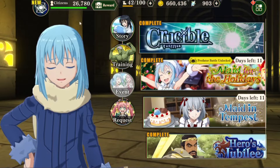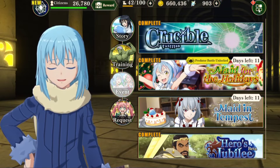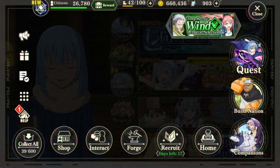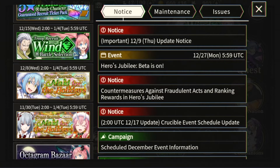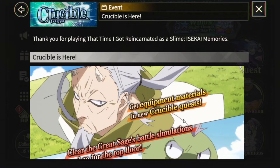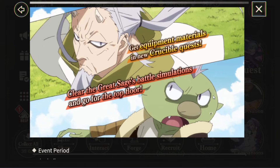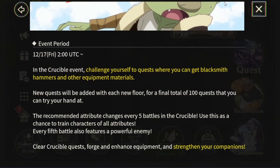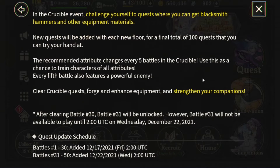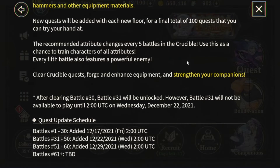That's it for the current Crucible — you can tap in and do it now. They are bringing another 30 stages before the end of the month. According to the notices section in-game, this is for That Time I Got Reincarnated as a Slime — you'll earn equipment materials and new crucible quests by clearing battle simulations and going for the top floor, giving lots of blacksmith materials and hammers.